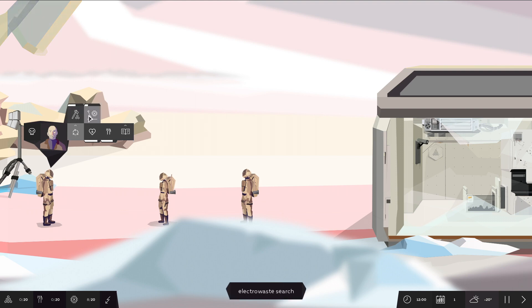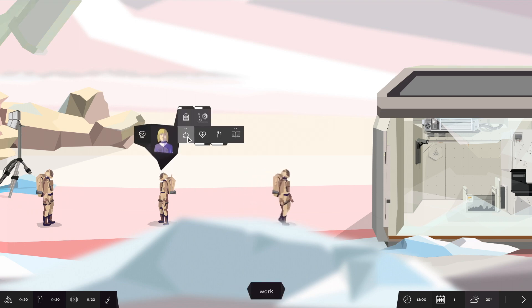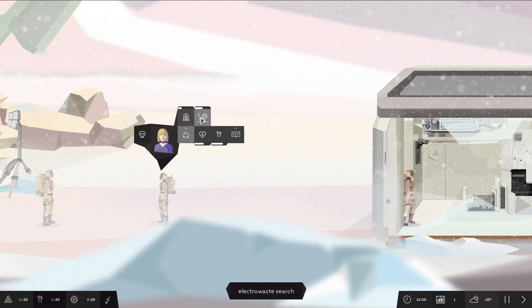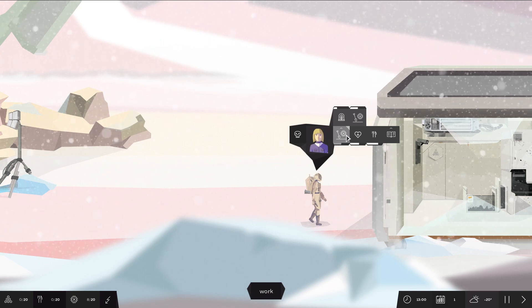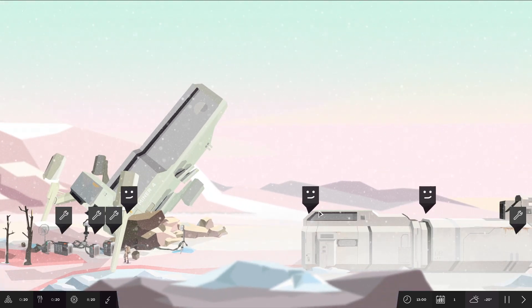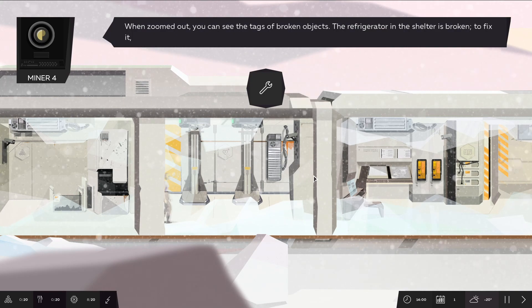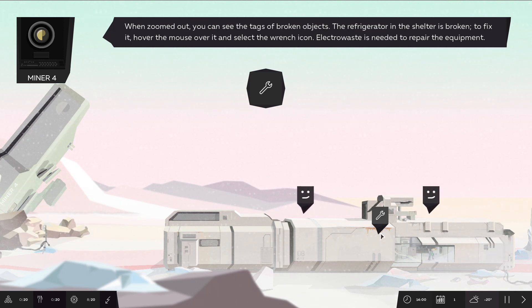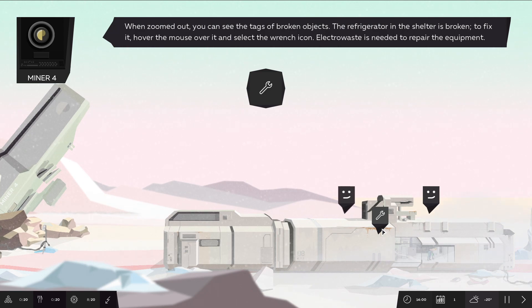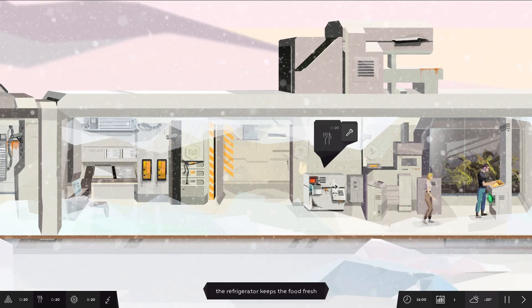I'm guessing they all have different expertise. He's the only one that can do lumber, so let's make him go there. Should I get to food production? She doesn't help much on food production. I don't know. The refrigerator in the shelter is broken. To fix it, hover the mouse over it and select the wrench icon. Electro waste is needed to repair the equipment. So she needs to do the electro waste thing so that we can fix the fridge.